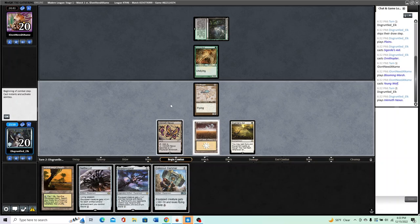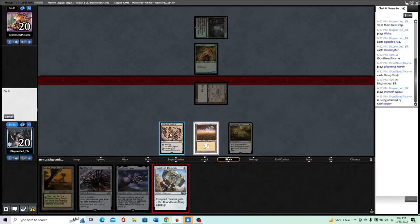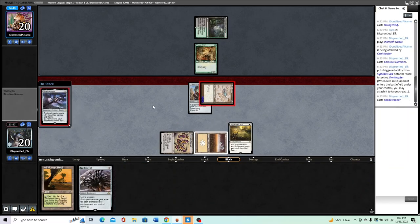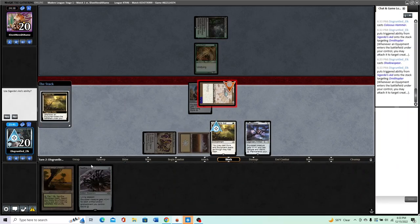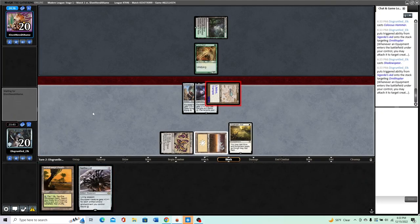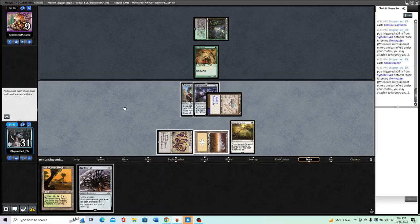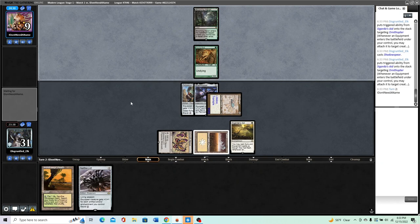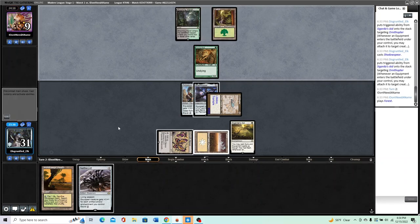No blocks. Hammer, and I'll throw the Shadowspear on there as well — this deals an extra point of damage and means we can potentially do a ton of damage with just the Nettle Cyst even if they have an answer for Colossus Hammer. If they have an answer for Hammer they probably have an answer for Ornithopter too, but let's just hit him for eleven. I don't know anything main deck that they can do about this — maybe a Fatal Push, but it's a big game.